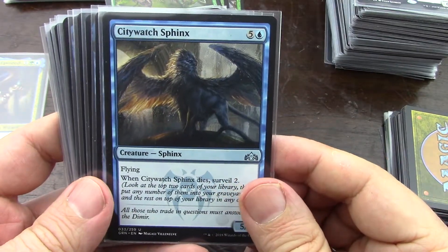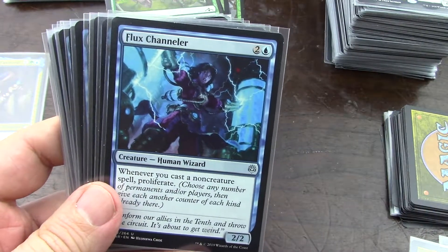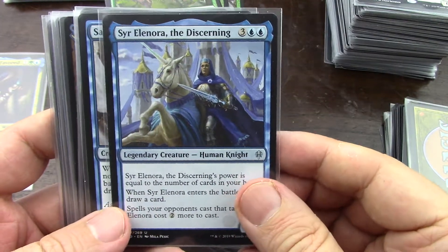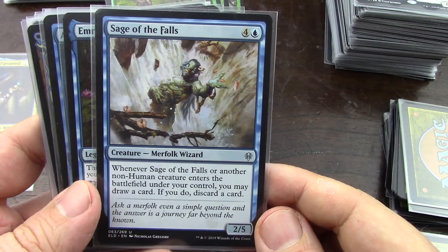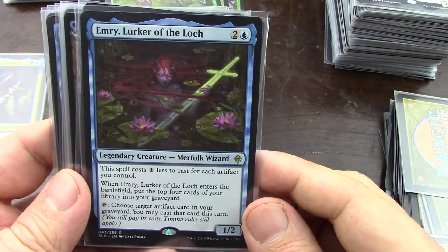I'll put it in — I always figure a way to take it out, but I'll put it in. Actually no, because I'm not a surveyor at all. Yeah, proliferate — absolutely. Number of cards in your hand — I'm not doing it, sorry. No draw on this card, I'm not doing it.